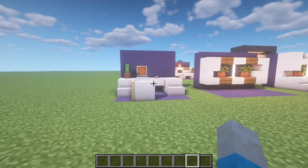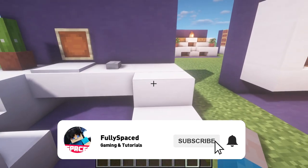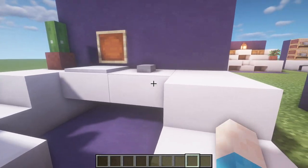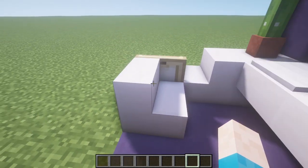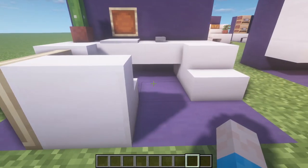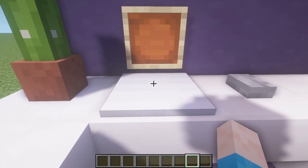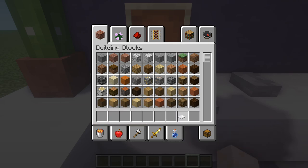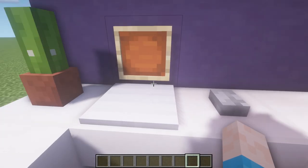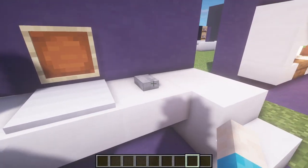We're going to start off with number one. You've got this nice little desk here which is made with some stairs on each side. We've got just a block of quartz and then some slabs here. There's a stair and then a birch trap door on this side, so you can kind of walk into your little desk. We've got a heavy weighted pressure plate and an iron frame there, plus a button for a mouse and a little object on your desk.